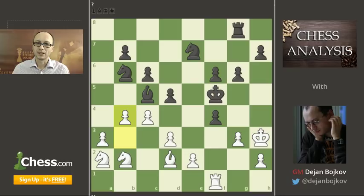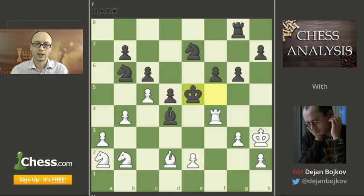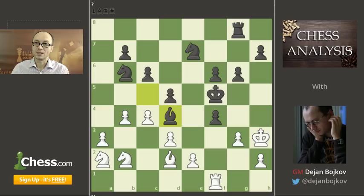If he goes Bishop c5, then we go b4 — a very important move. We want to make sure this bishop is not standing in the road of our pieces; we still want it on d4, and it literally has no choice but to go there again. On Bishop d6, the simplest wins the piece. Say Bishop e5, d4 — an important move again. When he takes, we take on f4, and on King to e5 we save our knight and then take this piece or that piece, or both.